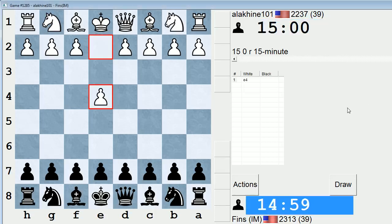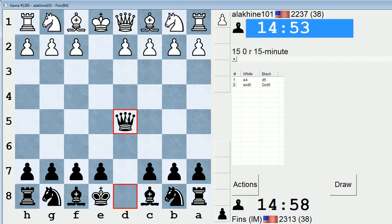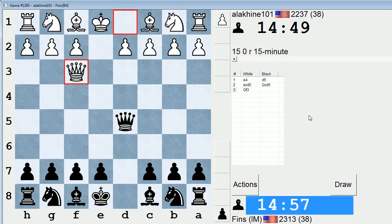Hey guys, this is John, and I'm playing Alakine 101 in the 15-minute pool on ICC. This is a player I played before. Let's play the Scandinavian against him. The reason I'm doing this opening against this particular player is I want to play something I'm comfortable with, because they pressured me on the clock in one game that we played, and I kind of want to control the pace of the game.